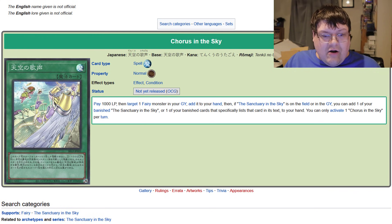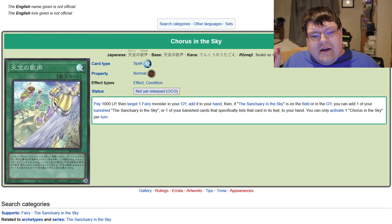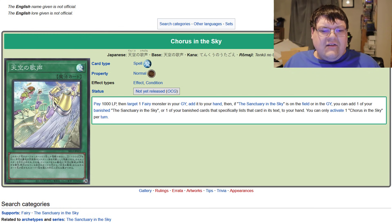Next up is Chorus in the Sky, one of the better cards they got. Pay 1000 life points, target one fairy monster in your graveyard, add it to your hand. Then, if Sanctuary in the Sky is on the field or in the graveyard, you can add one of your banished Sanctuary in the Sky cards or one of your banished cards that specifically lists Ancient Sanctuary in the text to your hand. You can only activate Chorus in the Sky once per turn. For 1000 life points, getting the ability to tutor back any resource for the next turn is actually quite good. I'm surprised they didn't give this deck a searcher on top of Earth to streamline things, but they valued the recurability option because it's supposed to be a synchro-based strategy.